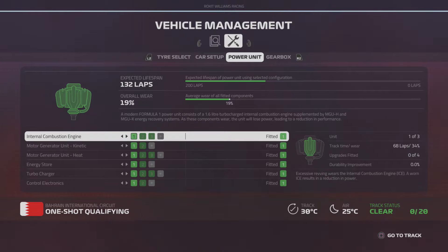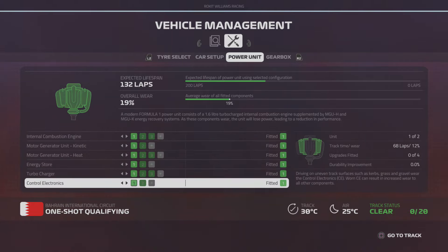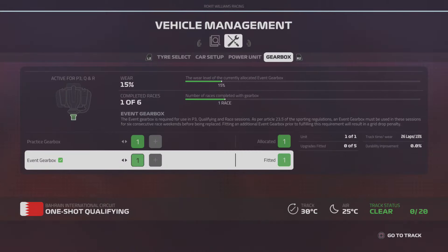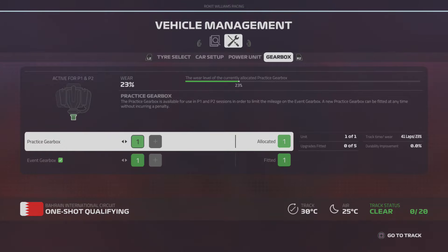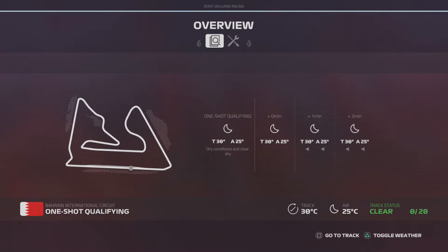The power unit — we're at 19% wear just from practice three. We're at 34% wear — that included practice. Gearbox just 15. Practice gearbox at 23 — that one's picked up. So the event gearbox looking a little bit better. That's in the car now. And I think we're ready to go to track.